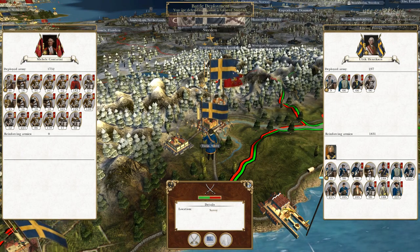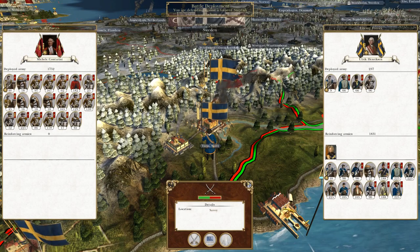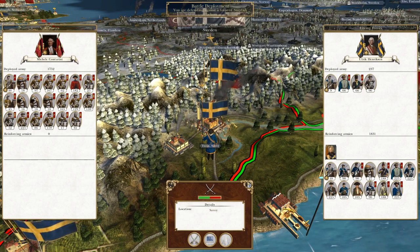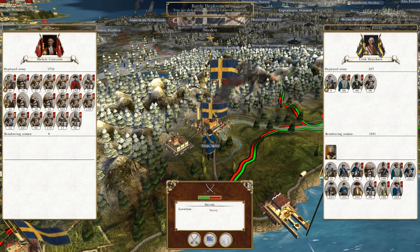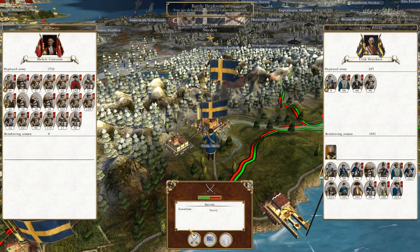What's up guys, this is the Roverman and I am back to bring you to the next episode of my Empire Total War let's play as the Italian States. We are now almost at war with pretty much the entire world. We've got a chance to chew up some Swedish troops here, so we are definitely going to take it — we're going to deploy back and chew up some of the Spanish and Swedish troops.